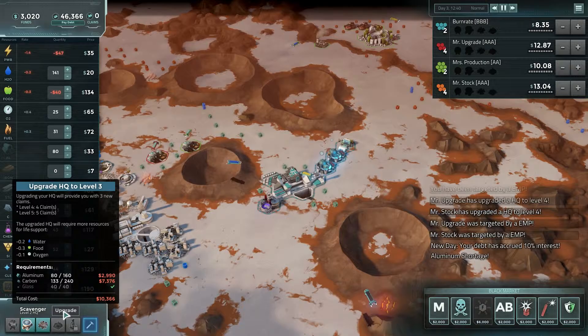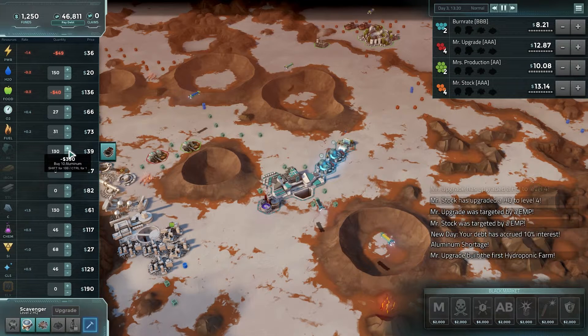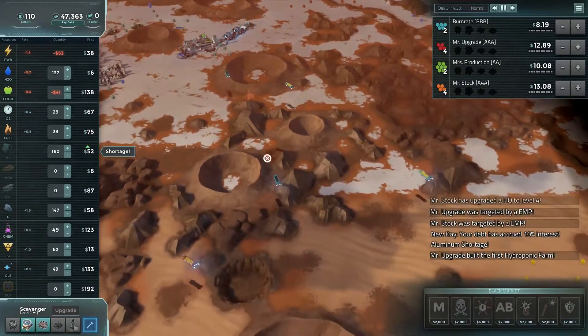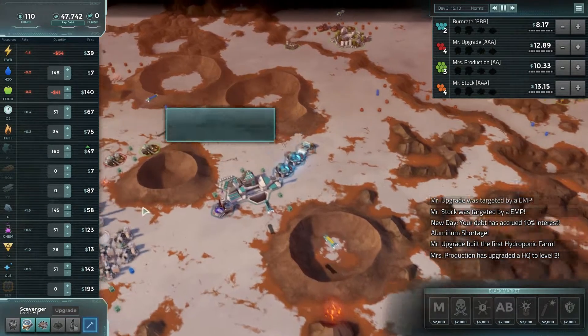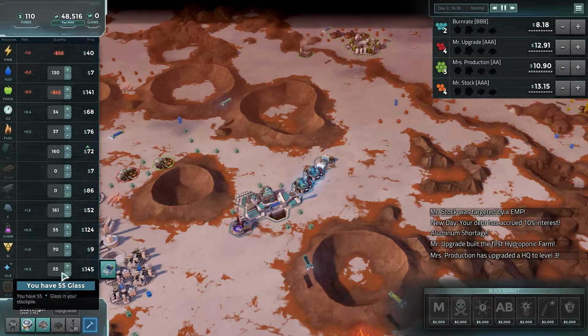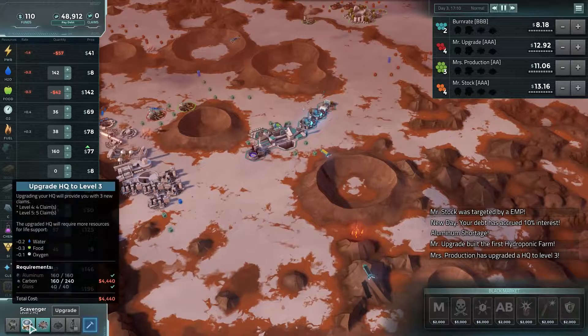The earlier I buy aluminum, hopefully the price is shortage soon - I'm going to buy before that happens. Alright, I have what I need for aluminum, we're just waiting on the carbon which is coming in a little bit slower, and then I can slap down the patent lab. So I have enough for it now, but when I upgrade I won't. I better save my glass - I'm going to need 80 to upgrade and buy the patent lab. Another 60 carbon, so 300 total.